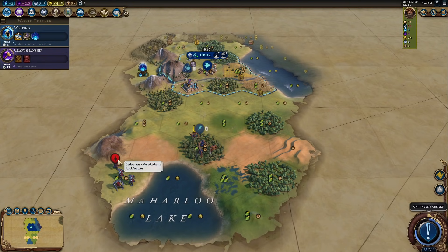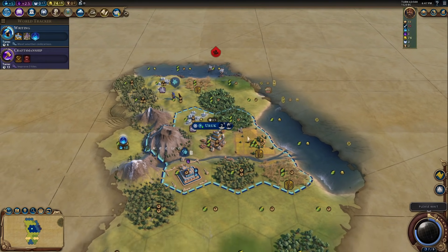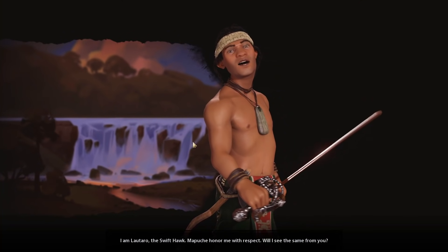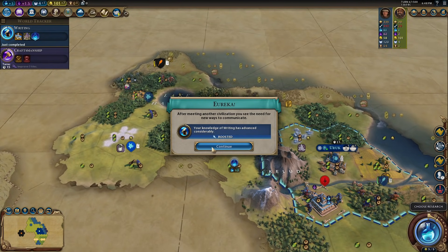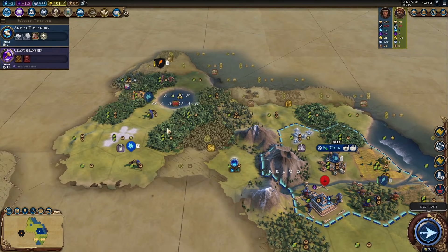A recon unit — is that a man-at-arms? Are you kidding me? Holy smokes, please don't find us. That's not good. Mapuche is the first one we meet. We got writing, excellent. Let's now go for Animal Husbandry and probably get an Archer — I think we kind of need that.